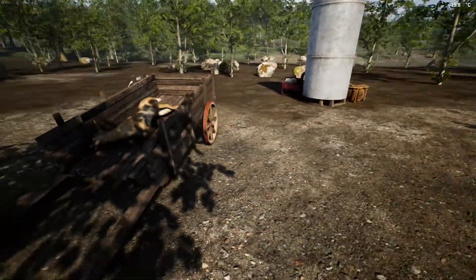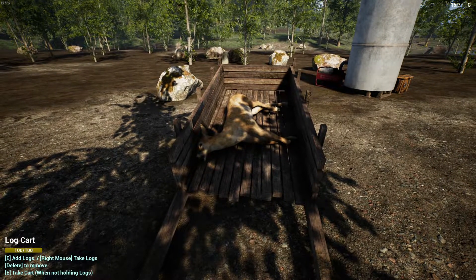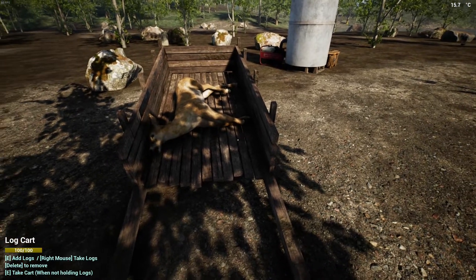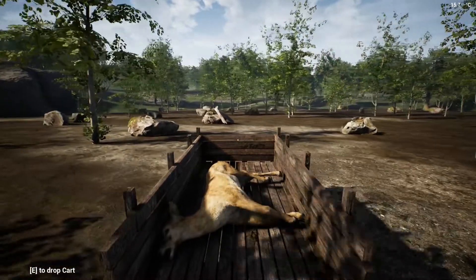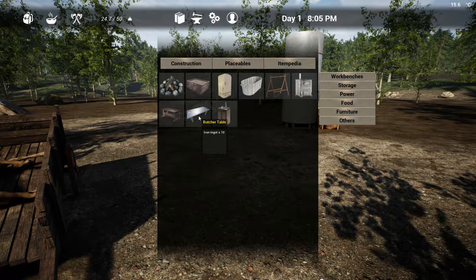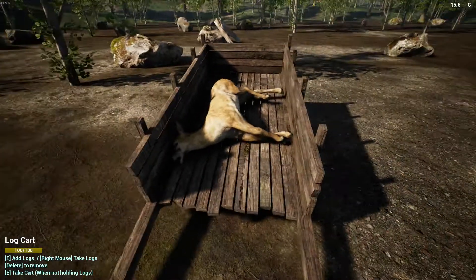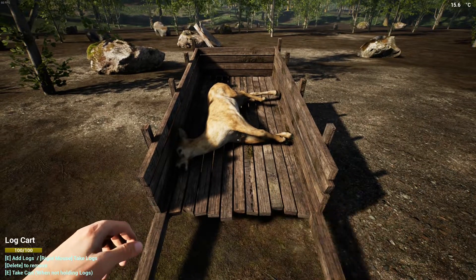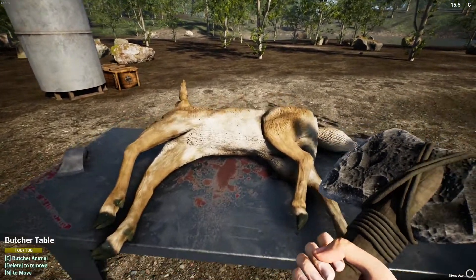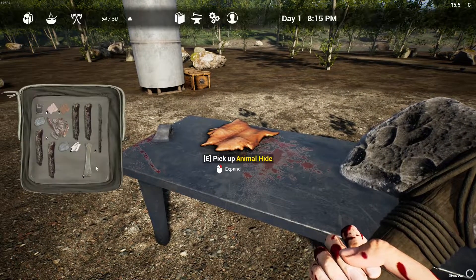You can carry only one deer carcass at a time, though I'm not sure how many smaller animal carcasses you can carry. It's honestly much easier to get a cart to hunt with. Once back home, you need to make a butcher table, which is found under the food category. To use it: right-click to pick up your animal carcass, press E on the butcher table, grab your axe, and press E — you'll get an animation going.